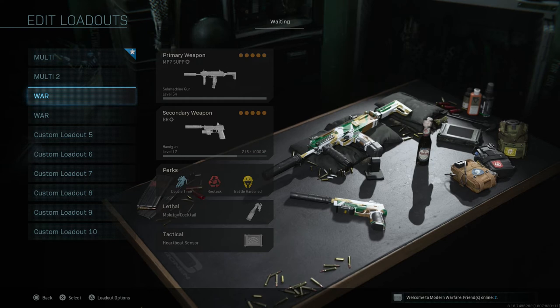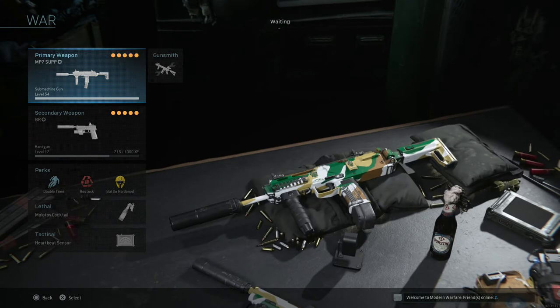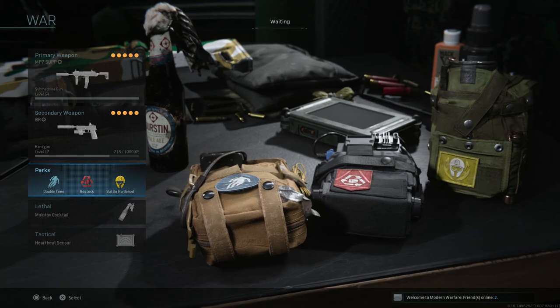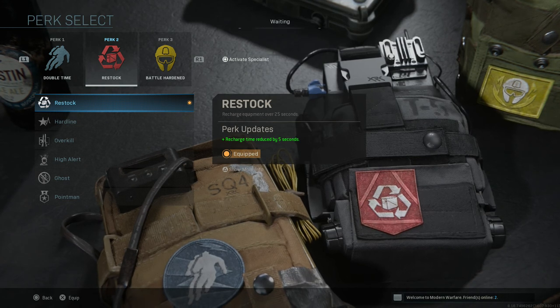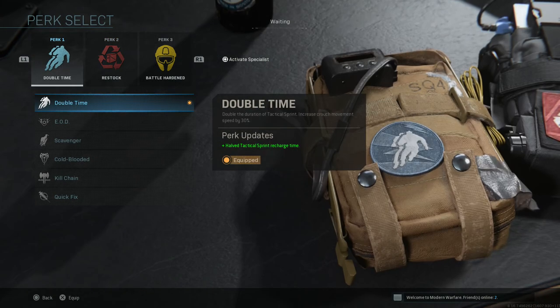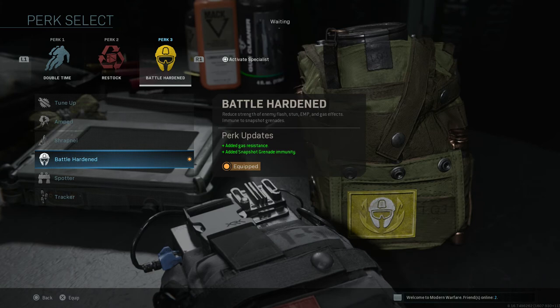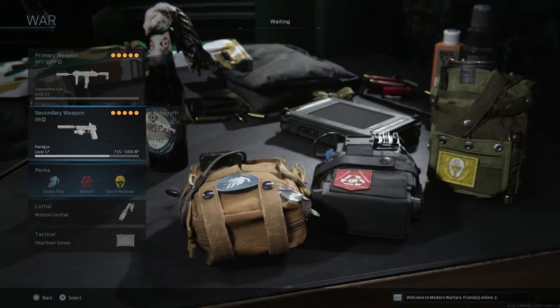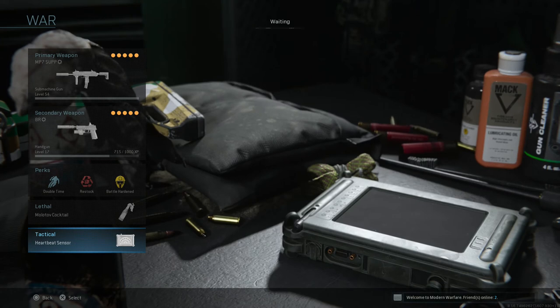The next class is one I use in Ground War, and it's really good in Ground War, Warzone, and team deathmatch — probably my favorite, go-to MP7 class. With this class we're going to run Double Time, Restock, and Battle Hardened. Restock resupplies your lethals and tacticals — the timer is 25 seconds in multiplayer and I think 50 seconds in Warzone. Double Time gives increased crouch movement speed and doubles tactical sprint duration. Battle Hardened helps against stuns, EMPs, gas effects, snapshot grenades, flash bangs — all that stuff, which is great when you're running and gunning in Warzone. We're going with a Molotov cocktail and heartbeat sensor.